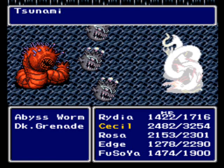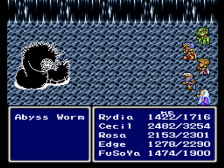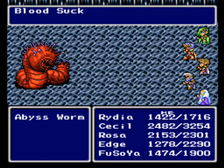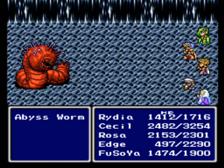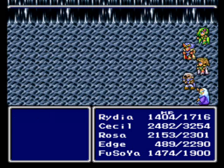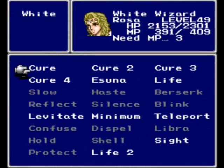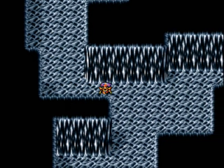Come on, Rydia, let's see you show your stuff. Maybe I shouldn't have had Cecil defend. Wow, that's some good damage. Bloodsuck. Edge, why don't you finish this idiot off. Wow, that hurt. That's why I don't like keeping Edge in the front row — that really hurt. We need to get another fighter back. I hate having three mages. I hate having to use MP for a decent attack. It's really annoying.